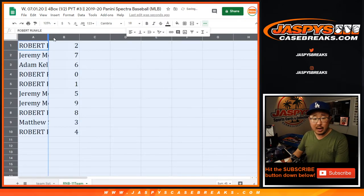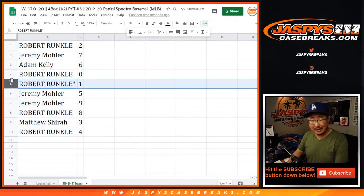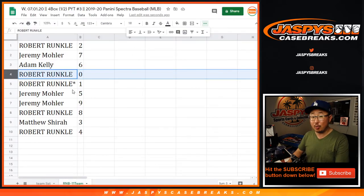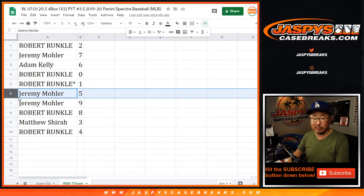All righty. Robert with two, Jeremy with seven, Adam with six, Robert with zero and one. Zero gets you any and all redemptions for those 11 teams right there on the bottom, Robert — I'll check on this page right here. Including one-of-ones, but it's a moot point because you have number one as well — you'll get live one-of-ones too.